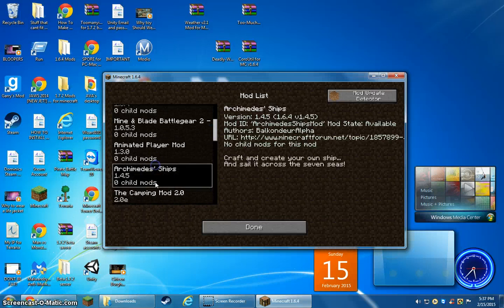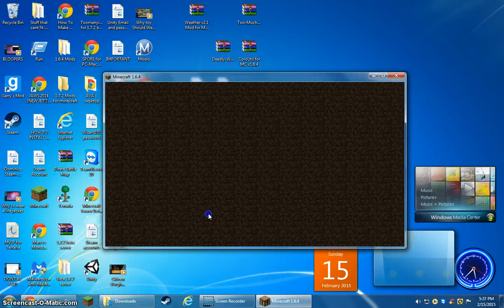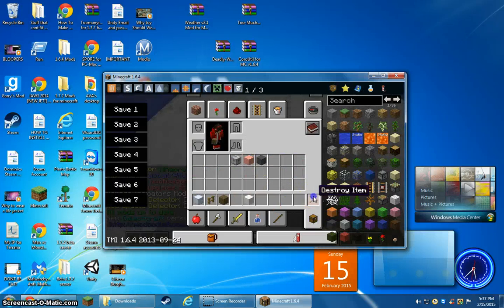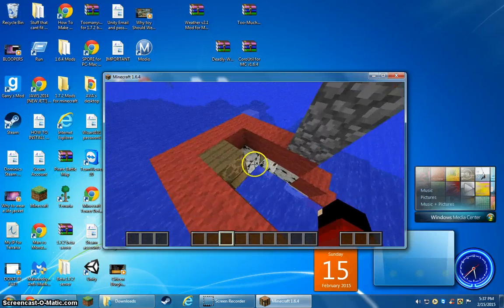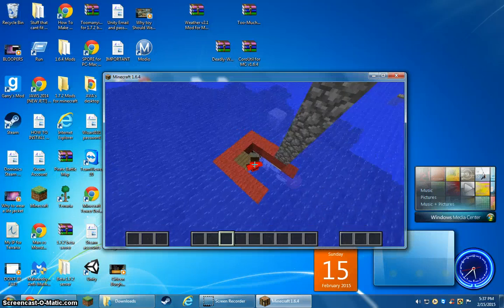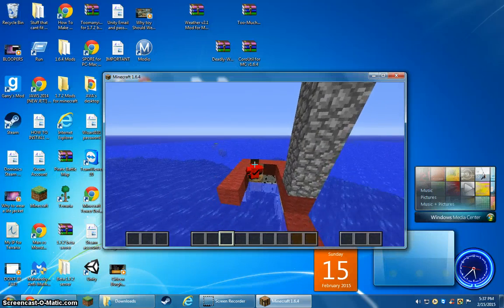Once it loads, go to Mods just to make sure you have it and it works. Scroll down and you should see Archimedes Ships — and there you go, you installed it. Then go into a world and type in 'floater' — if it shows up as an item, that means you installed it correctly because that item is from the mod. And here's a boat I built — see, it works!